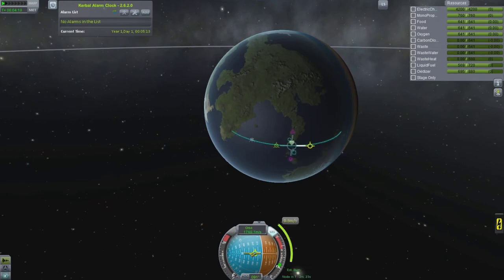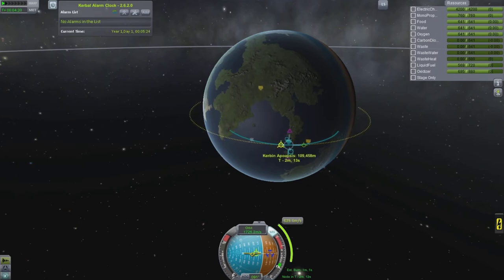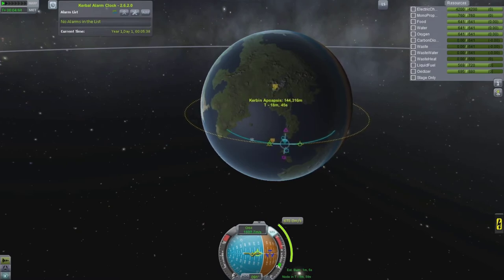I must have pulled on the wrong maneuver node quadrant and got an inclination change. I realized that and changed it - I thought it was kind of strange that it was going up at almost a 45 degree inclination. I'll just make it as circular as possible. I think I'm probably right in the 150 kilometer range, maybe 159.